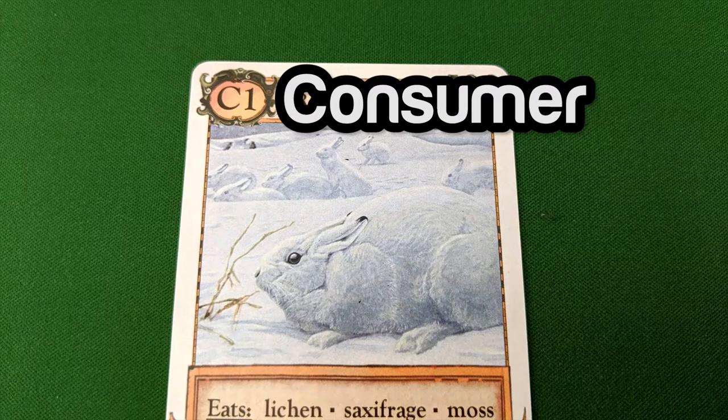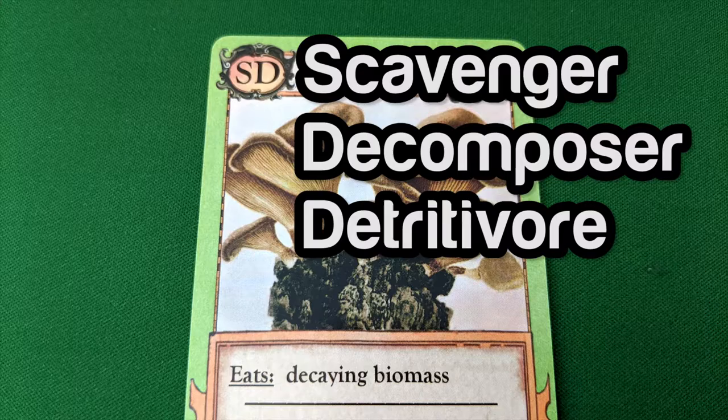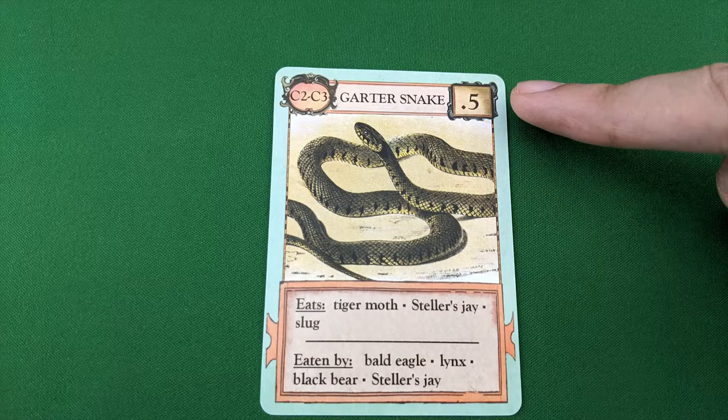P for producer, C for consumer, and SD for scavenger, decomposer, or detritivore. In the top right, you'll see the number of victory points the organism is worth. And at the bottom, you can read which other organisms this one eats or is eaten by.